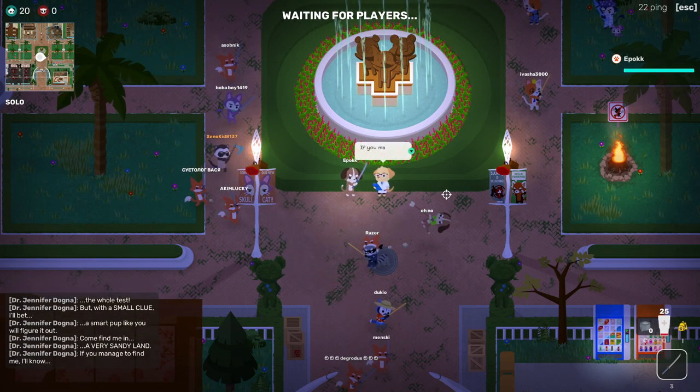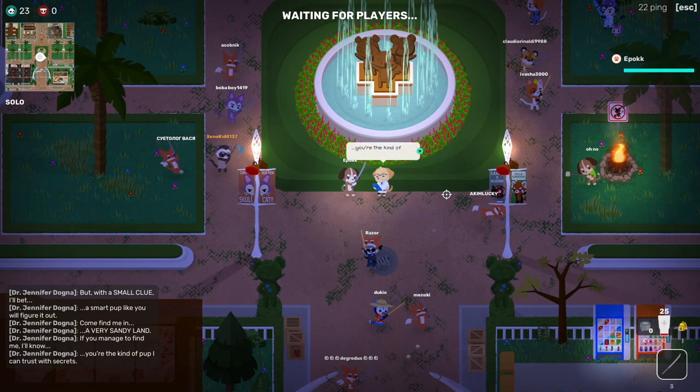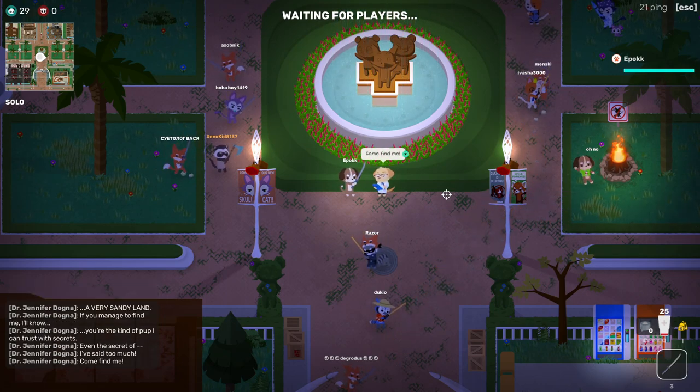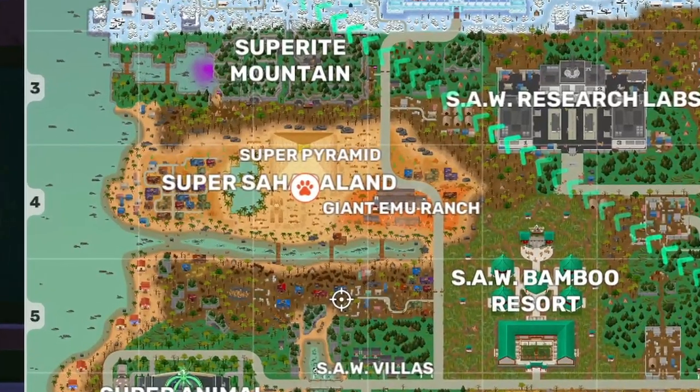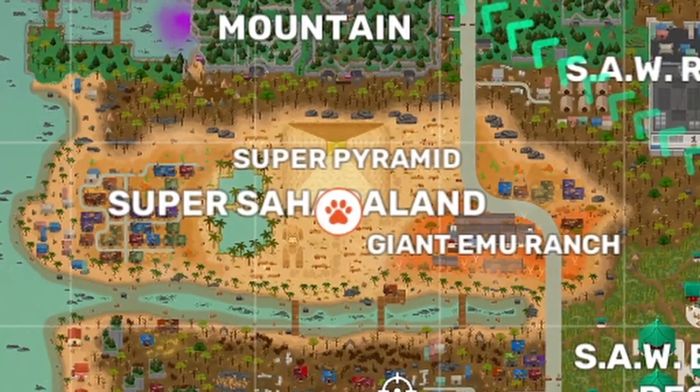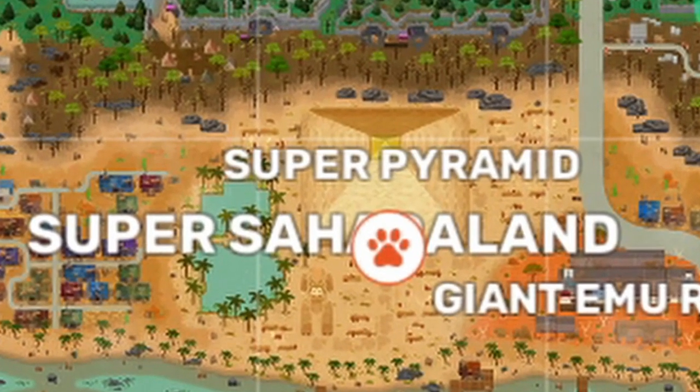Now if you're unsure where to look, you could find yourself running around in circles, but luckily I know exactly where you need to go. If you talk to Dr. Dogna in the pregame lobby, she will mention that the lab is in a sandy area. So head over to the Super Pyramid in the Super Sahara land in the C4 square on the overall map.